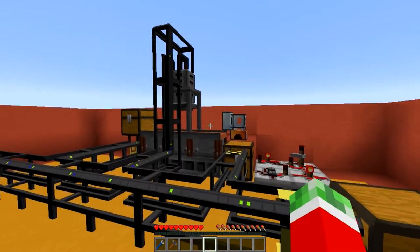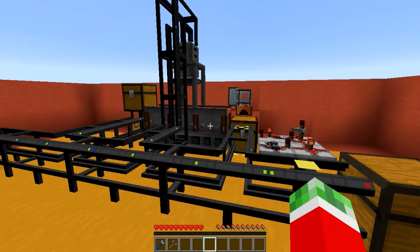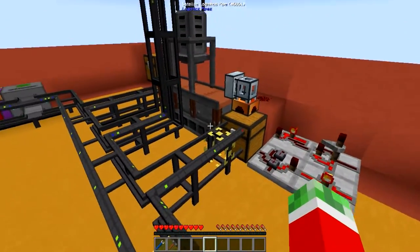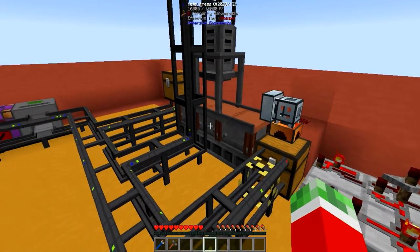So I will be talking about how to actually automate the gears today. It may seem quite easy at first, but there's a little bit more to do than you actually think. As you can see right here, I had to implement a little bit of redstone logic because the way the metal press works will kind of bug it out sometimes.